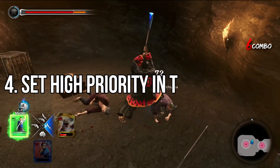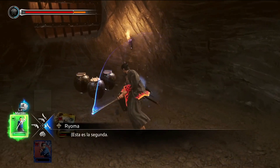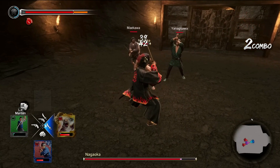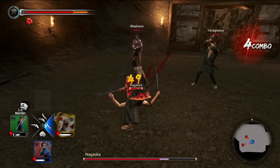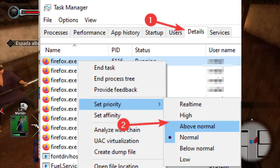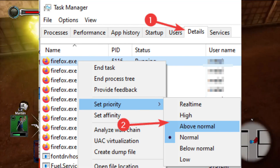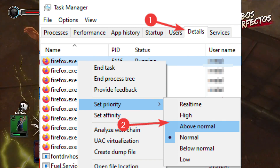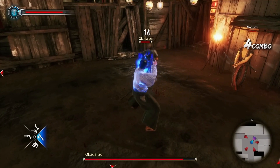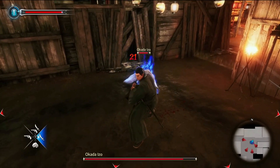Method 4: Set High Priority in Task Manager. Make your game priority higher via the Task Manager to tell your Windows system to run the game properly. To do this, right-click on the Start menu and select Task Manager. Click on the Processes tab. Right-click on the Like a Dragon: Ishin game task and select Set Priority to High. Close Task Manager.